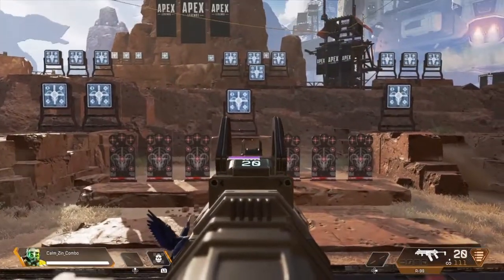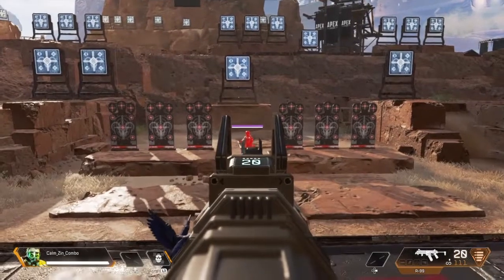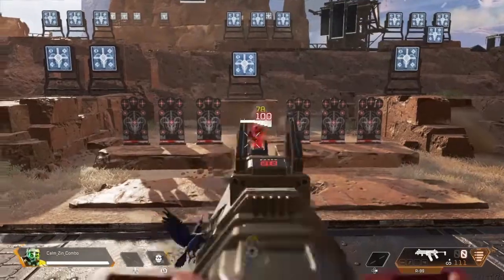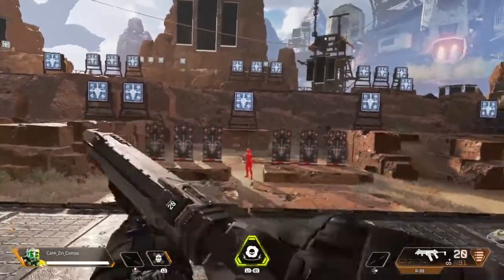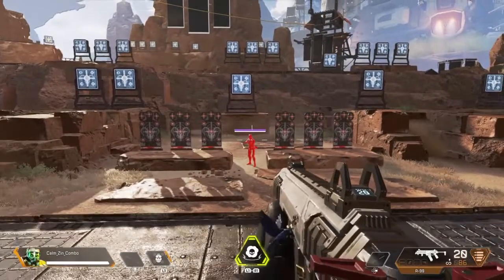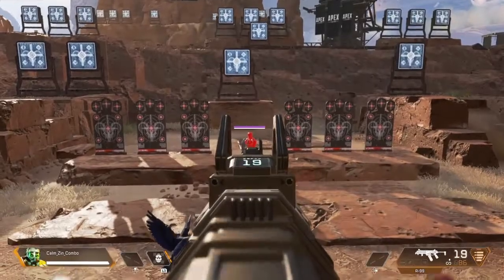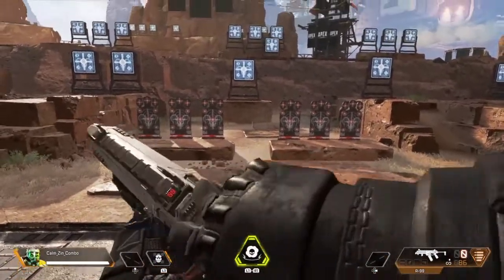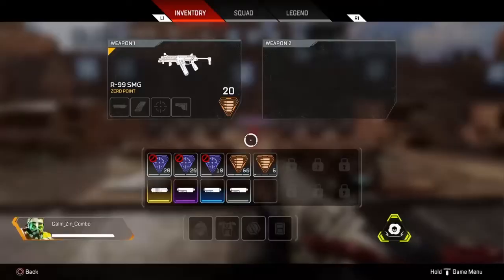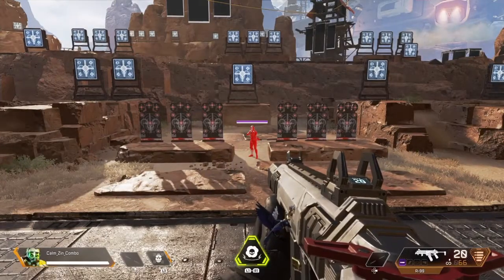All you're going to want to do is hold down very slightly and to the left, and you will hit almost all of your shots. This is without a barrel stabilizer. I'm going to slowly hold down to the left — right there, hit most of my shots. This time, I'm going to aim for headshots. You may have to hold a little bit stronger when going for the head because the target's smaller. Mostly headshots. Now we're going to find a purple barrel stabilizer and show you how big of a difference it makes.